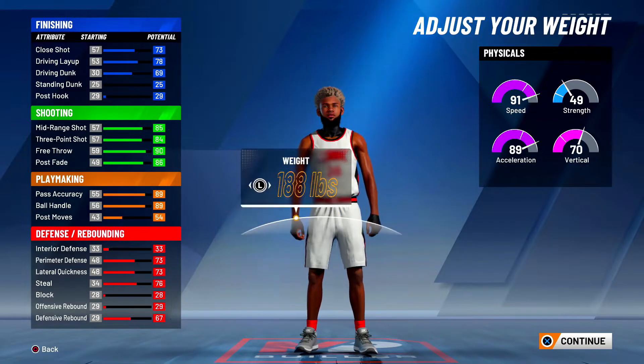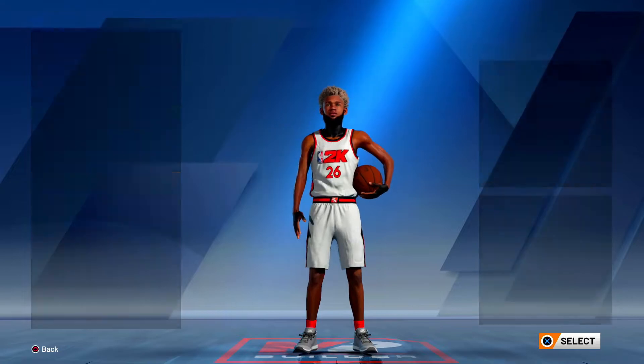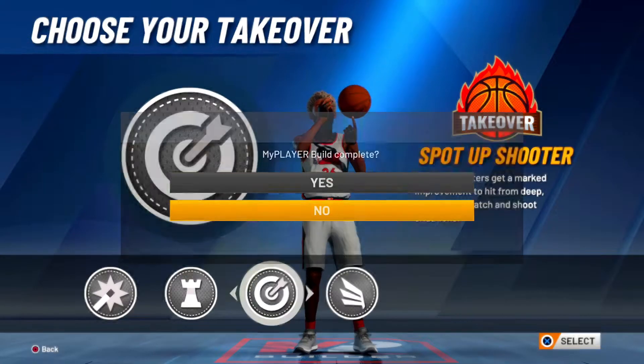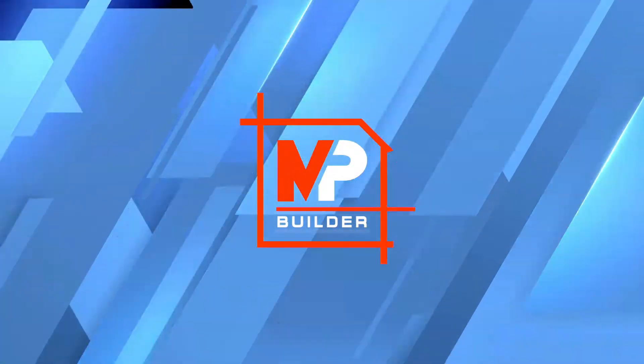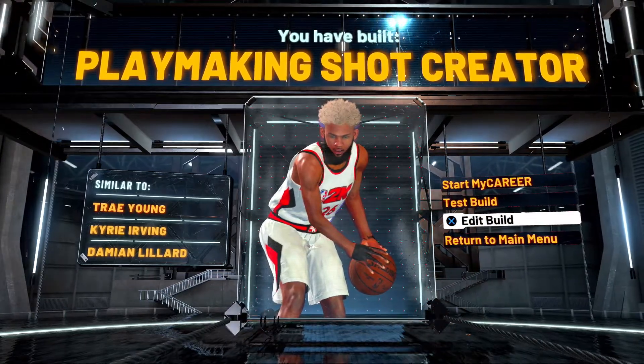6'2", minimum weight, minimum wingspan. For this one, either do play take or sharp take — I'm going to do sharp take. That should be a shot-creating playmaker, or you can make the offensive threat version. It just doesn't really matter, it's the same thing.